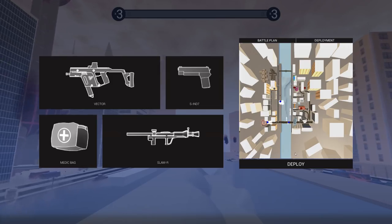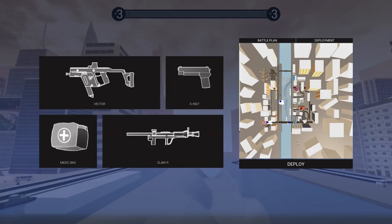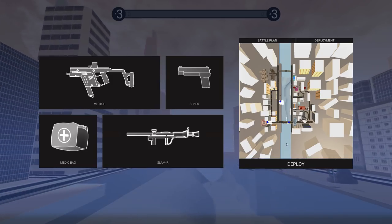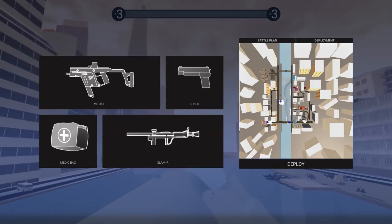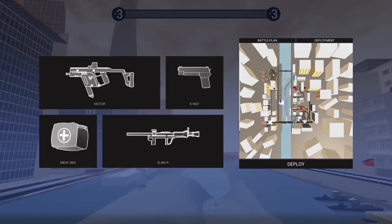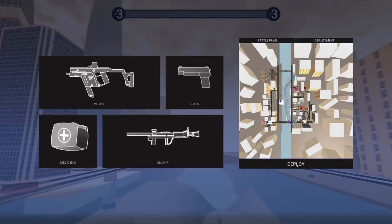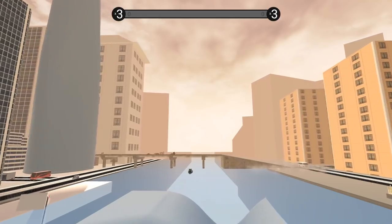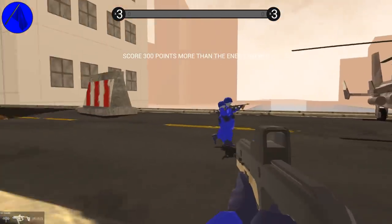All right everybody, Baron here and welcome to a brand new map in Ravenfield. This is a modded map, not an official one, but it looks pretty cool — it is the Siege of Shanghai. We've got three different places to spawn in. There's something very distinctive here, like a cathedral. I'm gonna spawn on the bridge. We've got some new SMGs and new vehicles to show off, and look at the amazingness of Shanghai in the background.